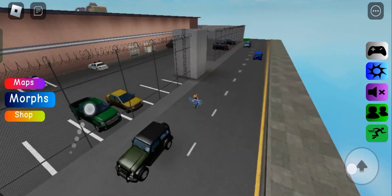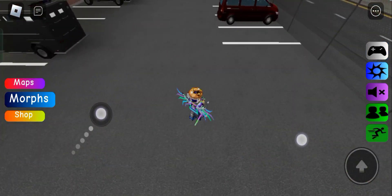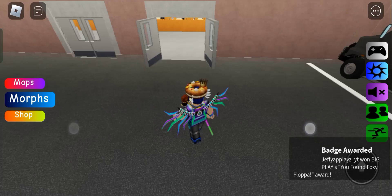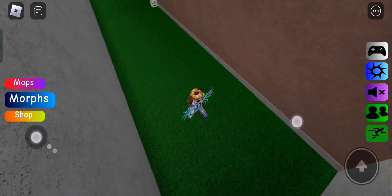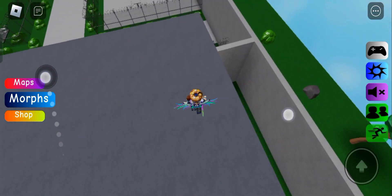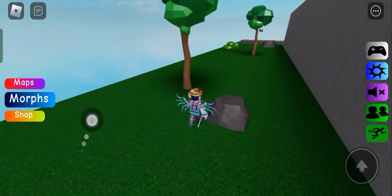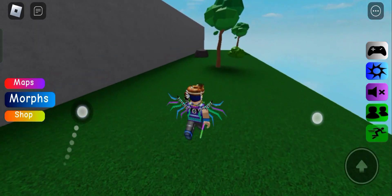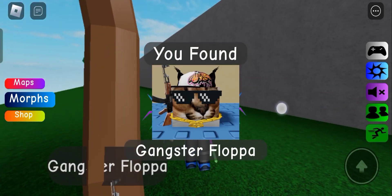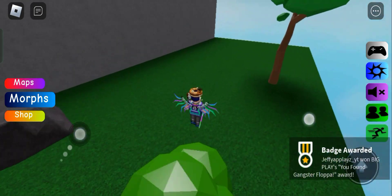Wait, Gangster floppa is by a tree, right? Oh, I see it - yep, that's the Foxy morph. I didn't even try to find it yet. Yep, there it is, got it. Now let's... wait, what are we looking for? Gangster - yeah. So I have an idea, we climb up this and then jump down from here. The gangster floppa is near a tree. We gotta look in the bushes too. We got it! It's a picture of a gun stuck onto a tree. That's amazing.